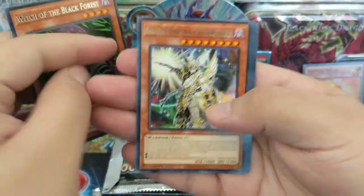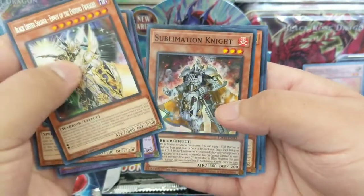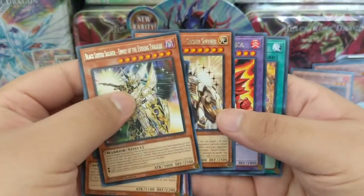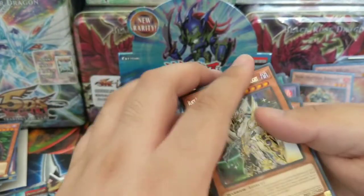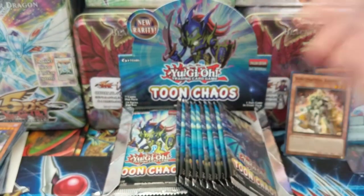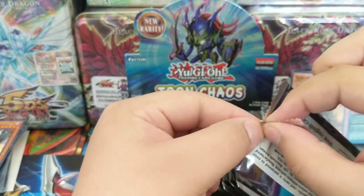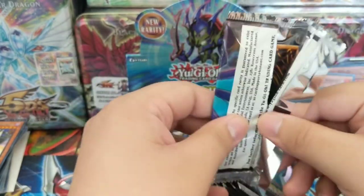Witch of the Black Forest, Black Luster Soldier — Envoy of the Evening Twilight, Masked Hero Blast, and a Sublimation Knight again. Sacred Soldier, Masked Hero Goka, Pot of Desires. I just placed an order on Black Rose Dragon and Stardust Dragon booster boxes.